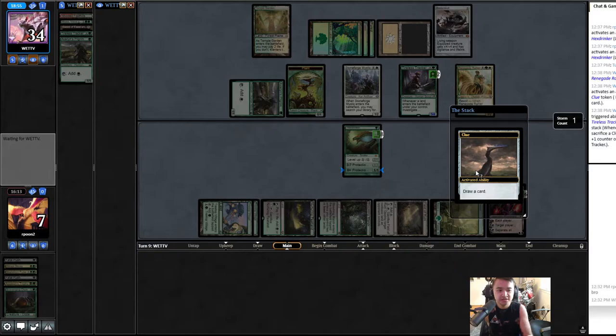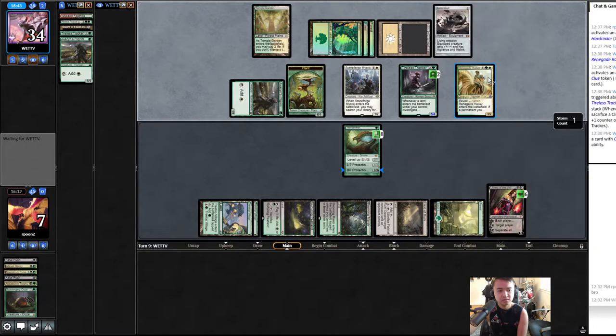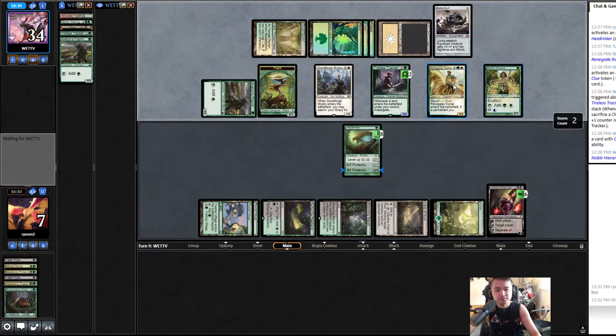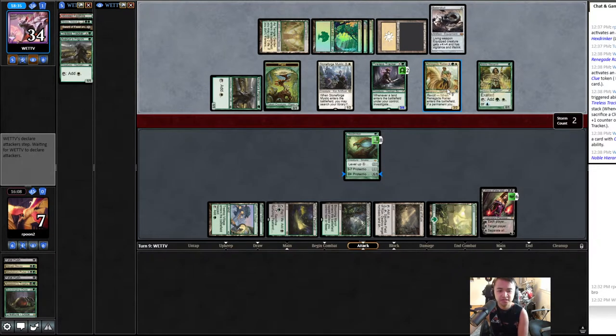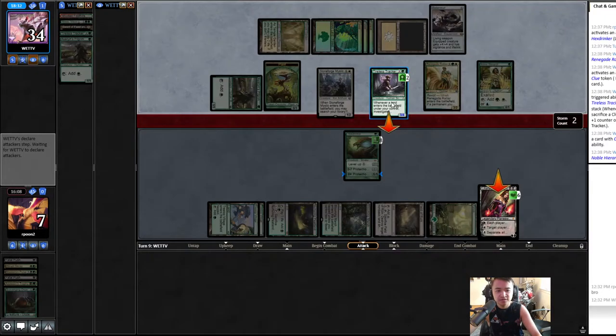Okay, they're not attacking this turn. Oh, they messed up — they should have cracked a clue first and then cast the Renegade. They get to get something back. Oh, they're going after Lily — both going at Lily.